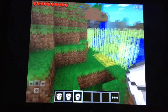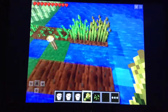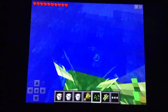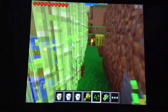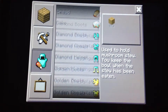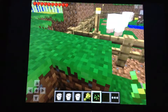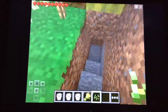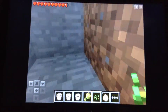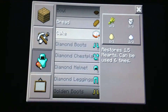The next thing you need is three pieces of wheat. Then you need two pieces of sugar, which is crafted from sugar cane. And you need one egg from a chicken. And that is how you make a cake.